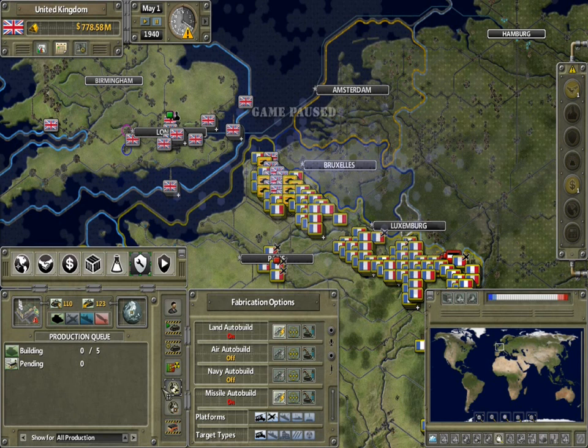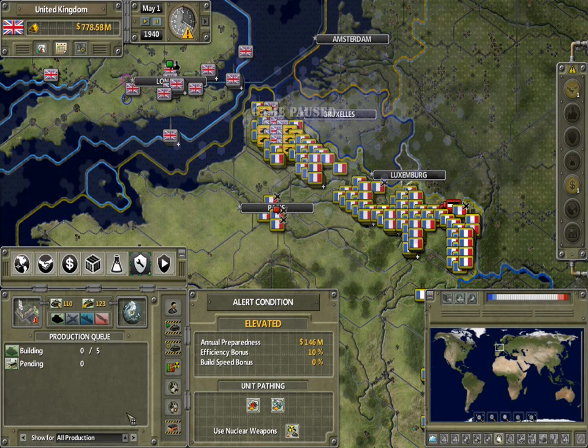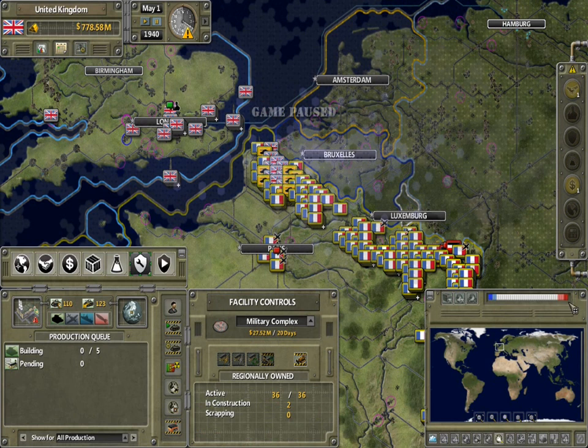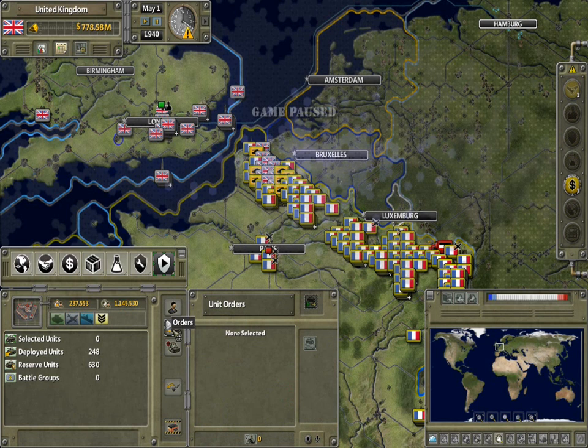Then we have our alert conditions, battle zone settings, theater settings, and facility things. Facility construction begins — and then we hop over here to defense.